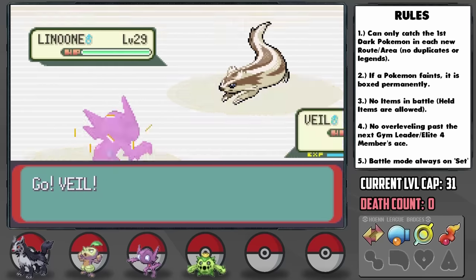After Sootopolis is taken over by Groudon and Kyogre, we desperately need to find Rayquaza to save the entire world. With that, it's time to take on the 8th and final gym leader, Juan the Water Trainer, who I'm feeling alright about since we have Shiftry and Cacturne. Juan starts with Luvdisc and I send out Shiftry, going for Fake Out right away so it's an easy KO with Giga Drain afterward.